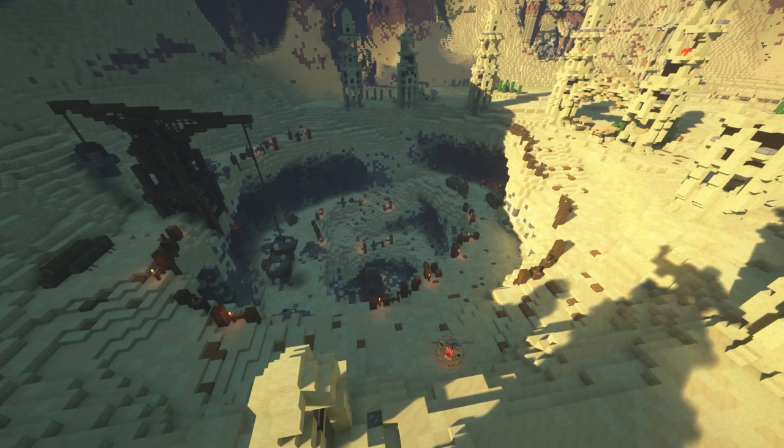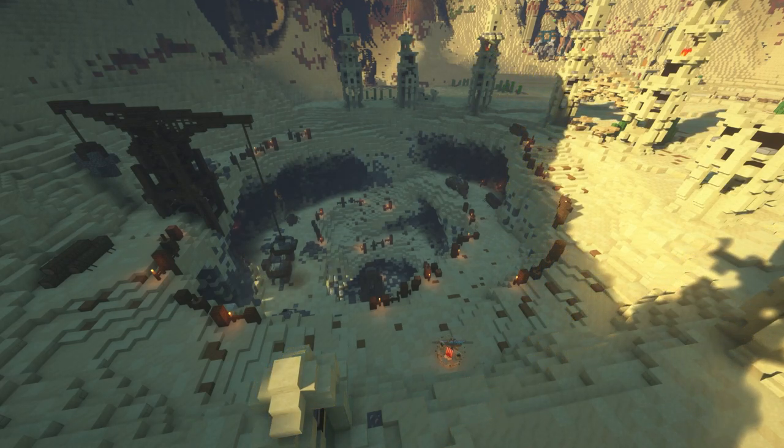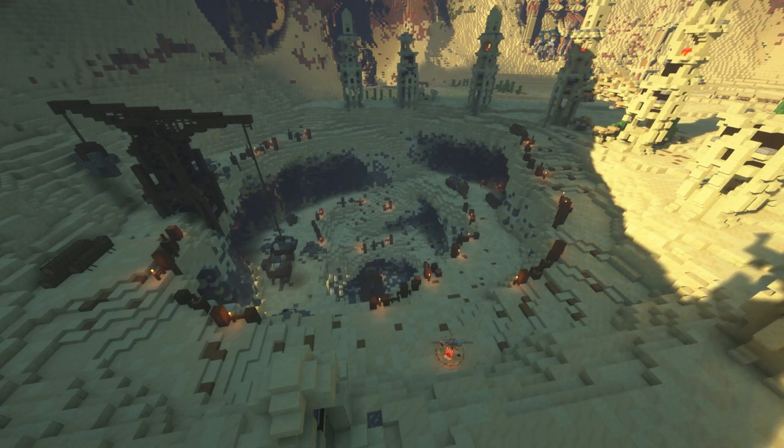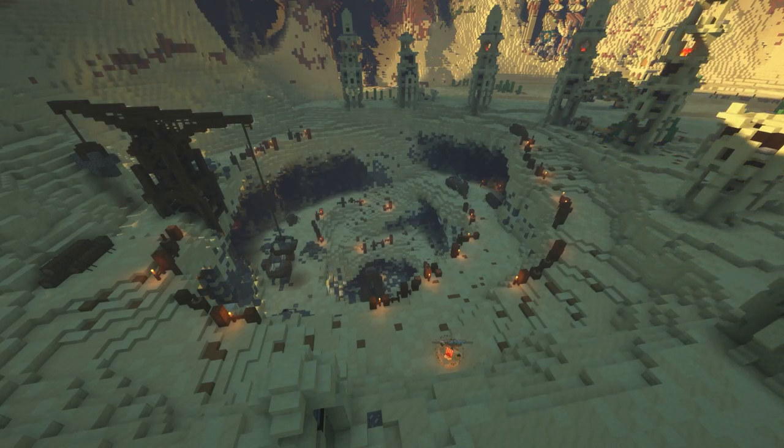Hello everybody, and welcome to episode 14 of Set Spotlight. In this week's episode, we'll be looking at the Silverfish Set. The Silverfish Set can be obtained as a drop from Scarab enemies in the desert. They all look like regular silverfish, which is fitting.